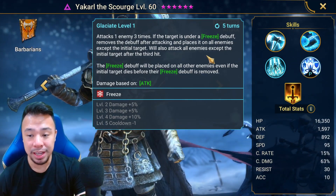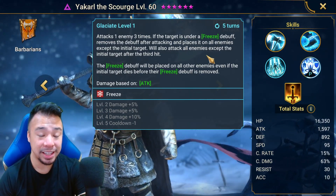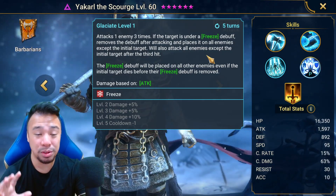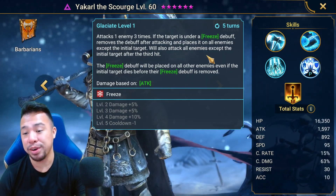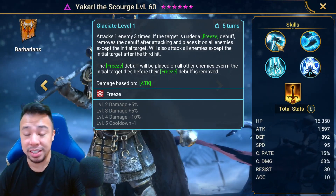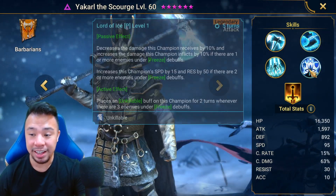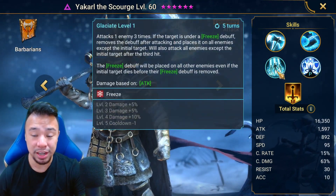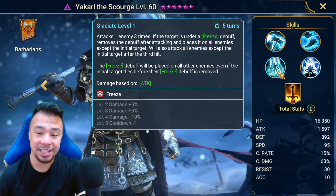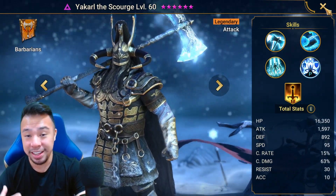After the buff, his A3 will be a straight AOE attack with AOE freeze — 75% chance normally, and 100% chance if the target's turn meter is at 75 or above. That's a really big upgrade to his current kit. He'll also get additional ignore defense percentage on his A1 and A2, making those hit harder, plus some improvements to his passive. The biggest change is that reliable AOE freeze on his A3.